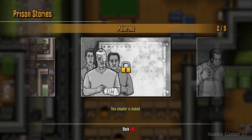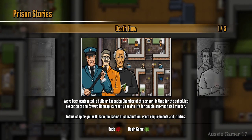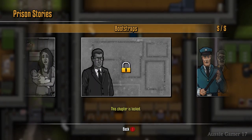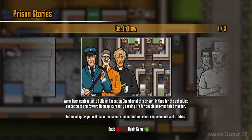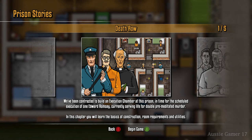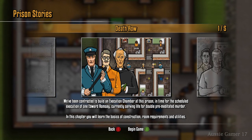This video will take you through the achievement for the first story, which is Death Row. You actually need to complete a set number of side or optional objectives to obtain the achievement for that mission. So let's go.